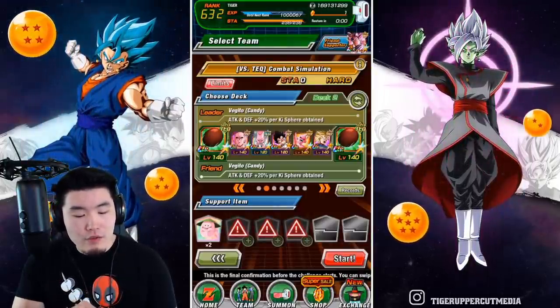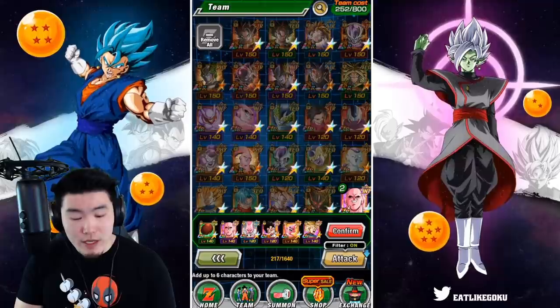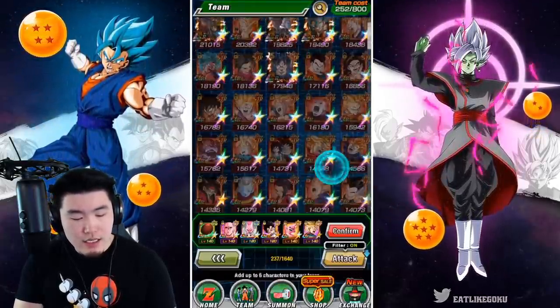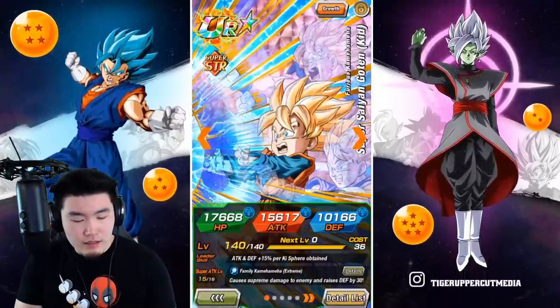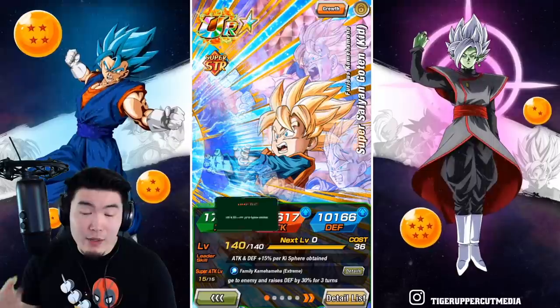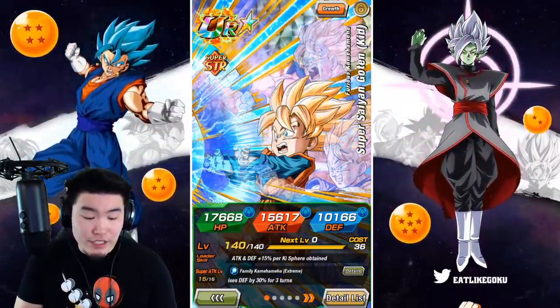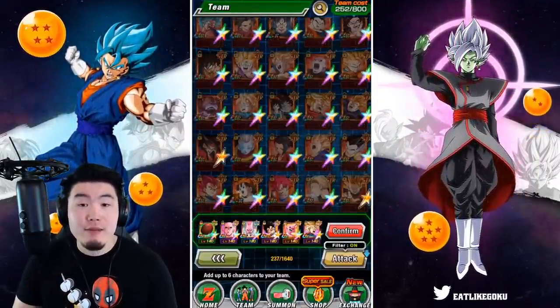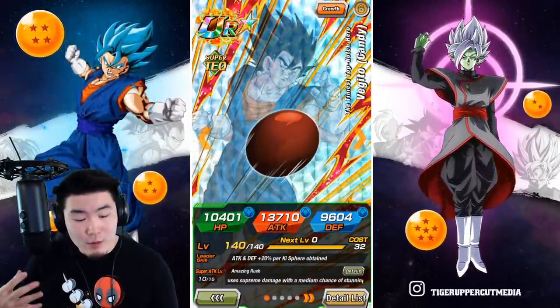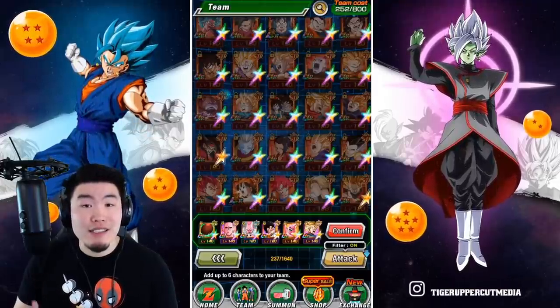Also, if you don't have the Candy Vegito fully Extreme Z Awakened, then you can replace him with the STR Kid Goten, who gives 15% attack per event orb obtained. He's not as good as the Candy Vegito who gives 20%, but I know some people didn't have a chance to fully Extreme Z Awaken the Vegito, so he's a decent substitute.